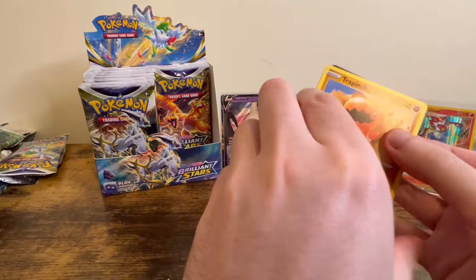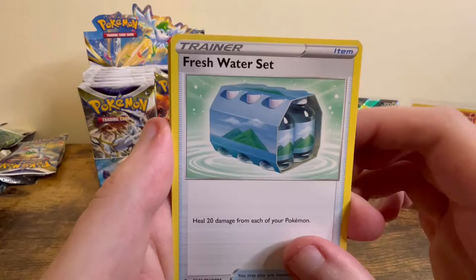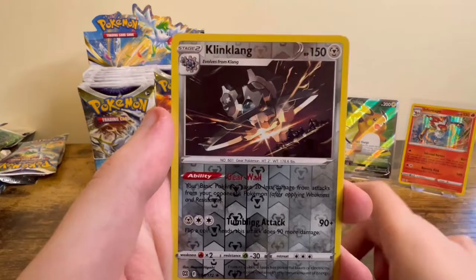And a Mimikyu V. It's weird because some of these packs are hard to open and others just open super easily. Lightning Energy, Freshwater Set, Starmie, Weavile, Trapinch, Exeggutor, Starly, Shroomish, Piplup, Klingklang Reverse.